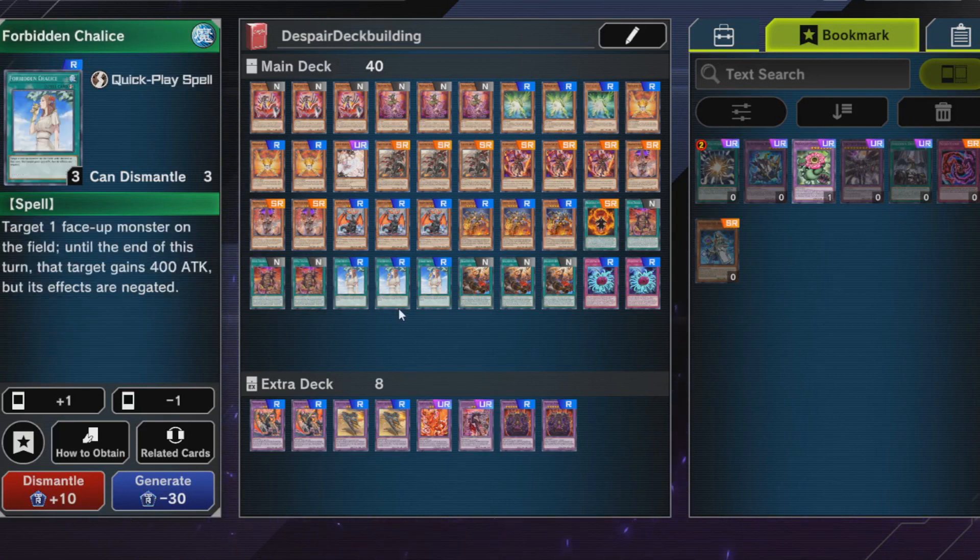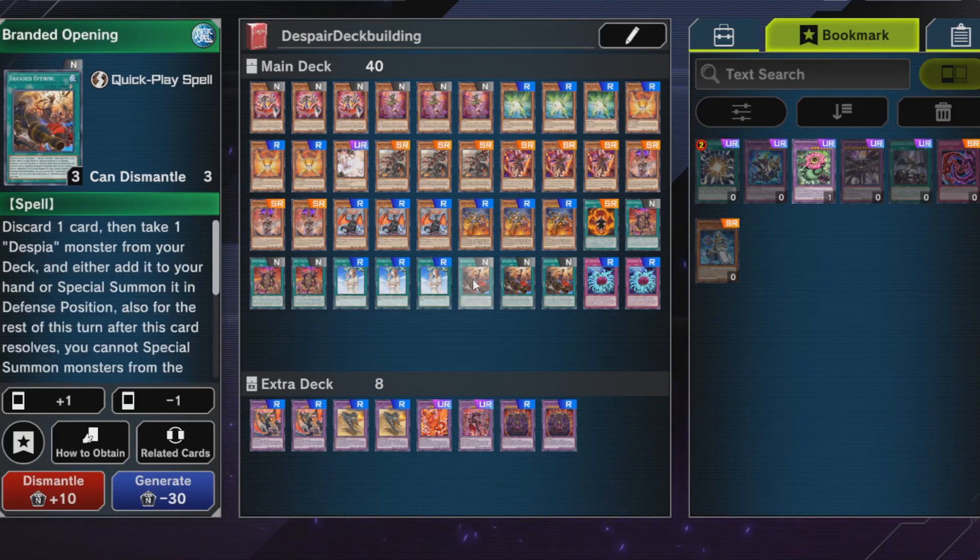Forbidden Chalice is a good card both going first and going second, especially in budget decks. Branded Opening works really well in conjunction with shadow effects because it doesn't discard for cost, so it's really nice for these kinds of decks.